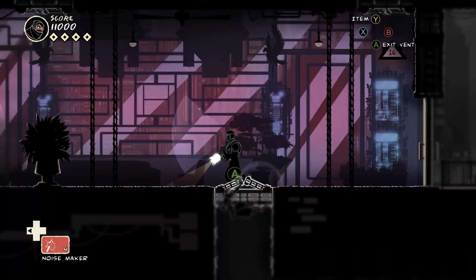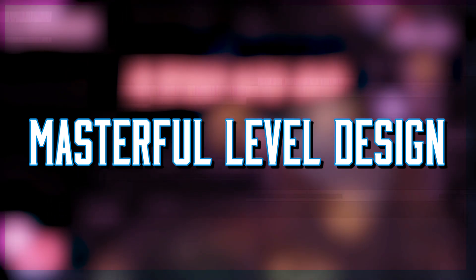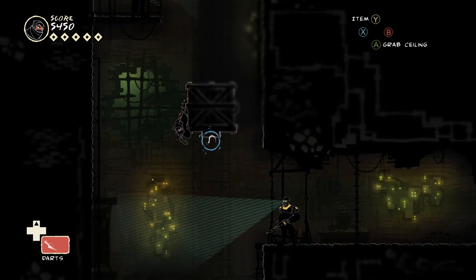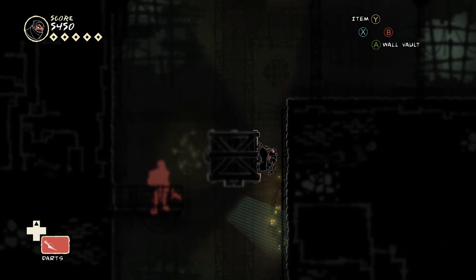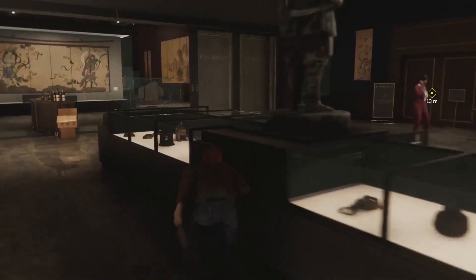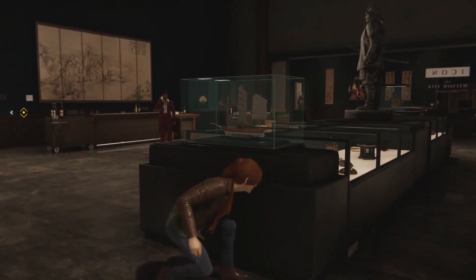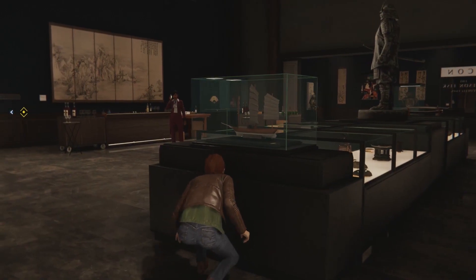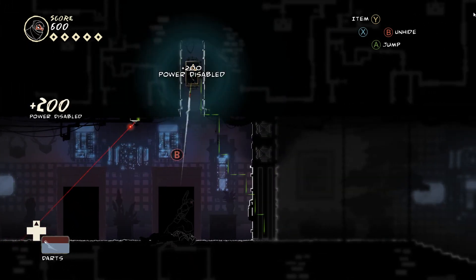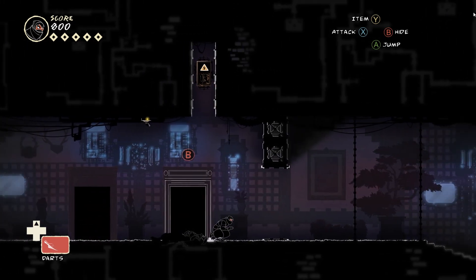This wouldn't be half as impressive if you didn't have a great playground to utilise it all in. The best kinds of stealth games are built like little puzzle boxes — a number of moving pieces that you have to understand and then exploit. Unfortunately this can often result in critical paths, and a stealth game with a critical path is frustrating. You can feel like you are wrestling with what the developer expects you to do more than the actual enemies and problems presented. So the goal is a puzzle box with lots of different solutions and the ability to improvise on the fly. That is what Mark of the Ninja is.